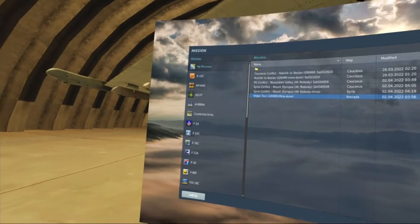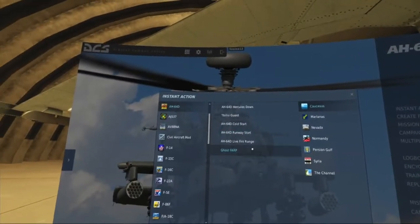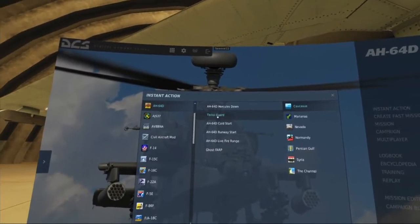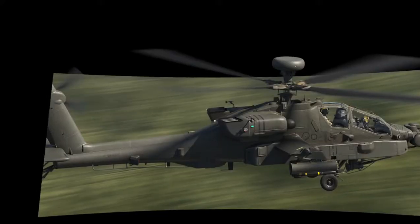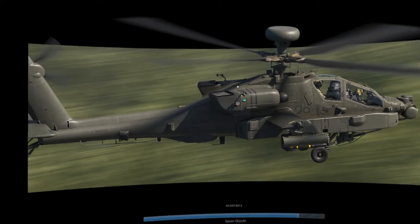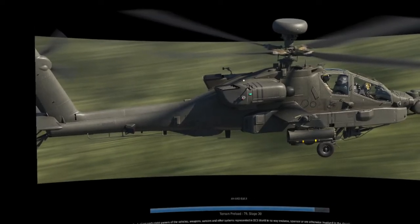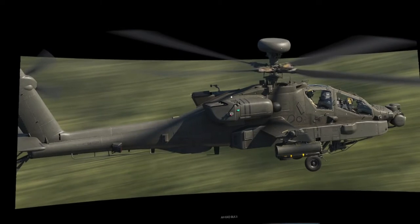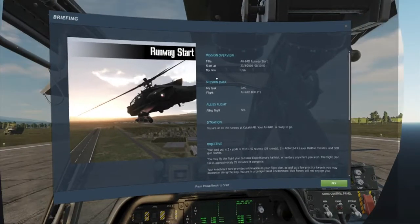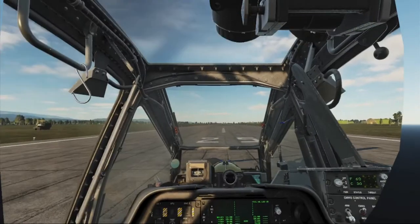Let's jump back in and do an instant action, runway start. I know this is running kind of long. The one thing that does have issues - I've seen other people have problems with boresighting your iHADs. For some reason, from what I've read, OpenXR has its own head position and when you recenter in-game they don't match up. Obviously there needs to be better optimization.